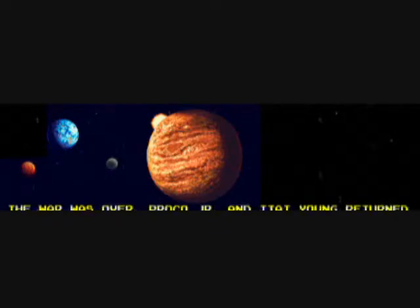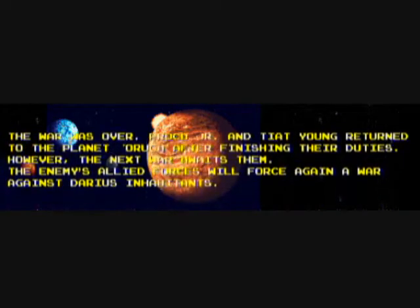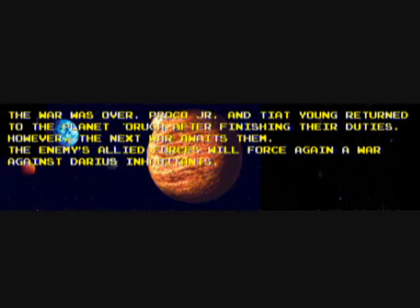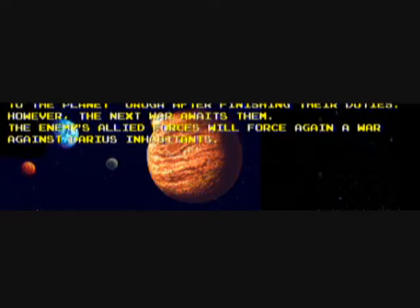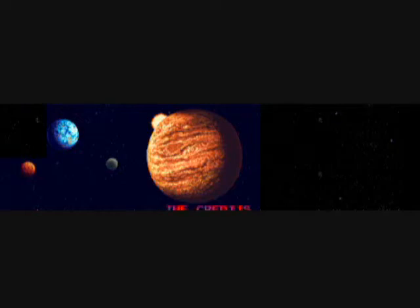Now we're going to see one of the endings — this is the ending for Zone X, I believe. The final group of zones is V, W, X, Y, Z, and V. So you have Z twice and V twice. I don't know for sure if you get a different ending with both versions of Z and V.